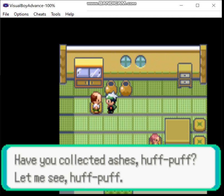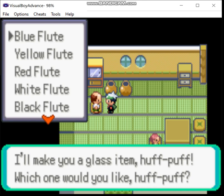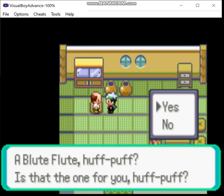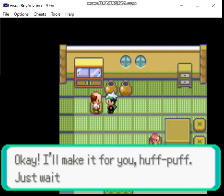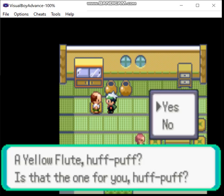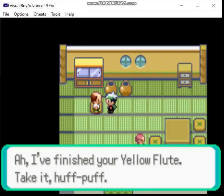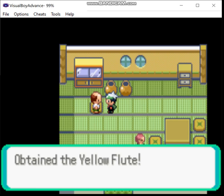Now we should have enough ashes to get the first flute — the blue flute, which is basically the Poke Flute from Gen 1 and its remakes. It's a reusable item that wakes your Pokemon up. And now we get the yellow flute, which is a reusable item to cure confusion. Two flutes down and one to go.